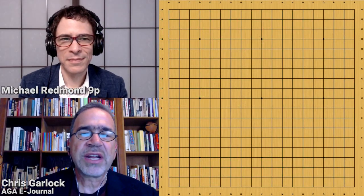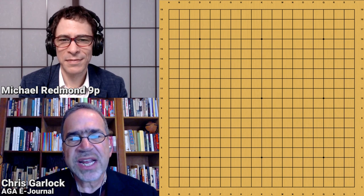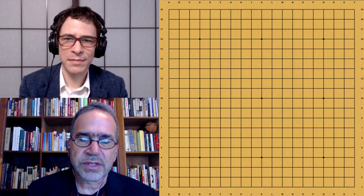Hello, American Go Association. I'm Chris Garlock, Managing Editor of the AGA eJournal, joined once again by Michael Redman, 9-dan Professional. Today, Michael's going to review another AlphaGo Zero versus AlphaGo Lee game, and this time AlphaGo Lee takes white. As always, before we get started, I want to thank all our AGA members. If you'd like to support this content, please consider joining the American Go Association at usgo.org.